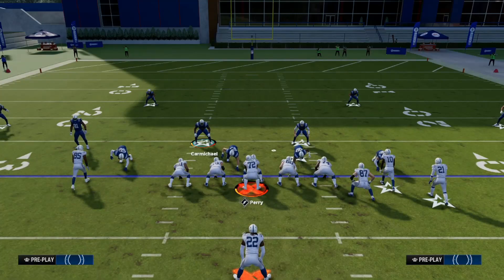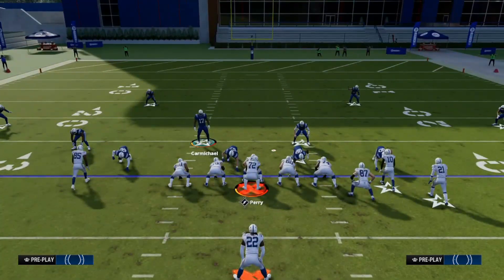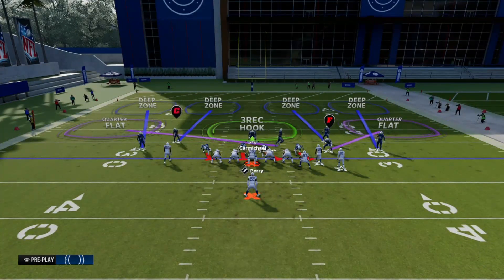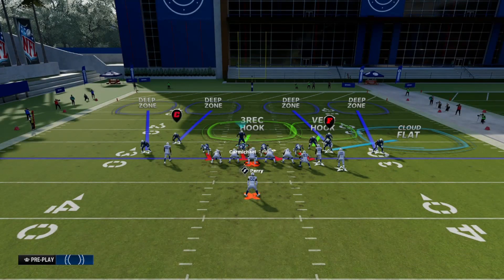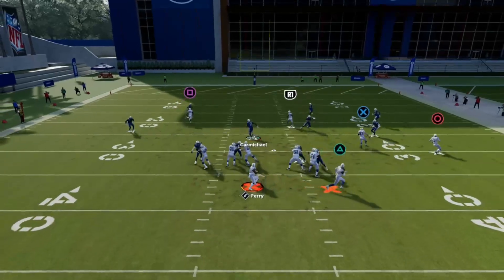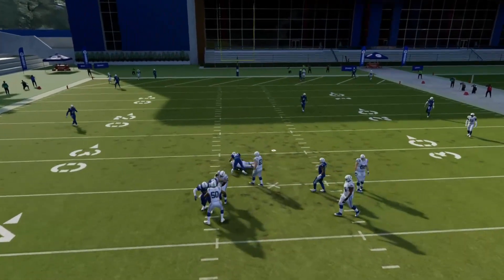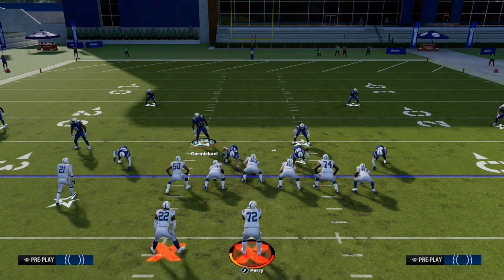There are two heavy formations in Madden used over and over: trips tight end and some variation of bunch. I'm going to change this to verticals to show how it's defended. When something like this happens - you see how Calvin Johnson drifted - you can put this guy in a vert hook and then focus on the outside left. If that guy goes right, you can adjust your defense on the left side so it sort of turns into a cover six or hybrid zone, and everything gets bagged up for a coverage sack.